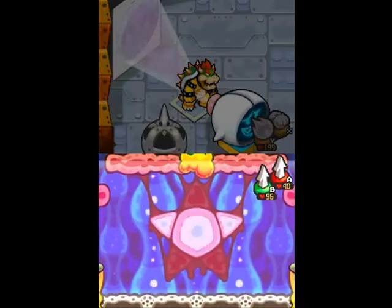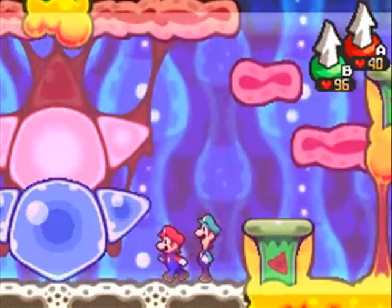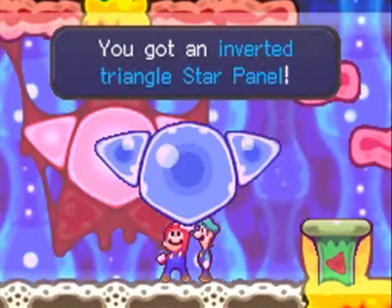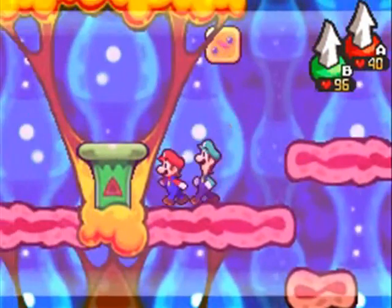Hey everyone, this is Lucky7DX, and welcome back to Let's Play Mario & Luigi Bowser's Inside Story. In the last episode, we completed the left and right sections of the star area in the energy hold. In the rest of this episode, we're going to finish up the star section and move on within the energy hold.